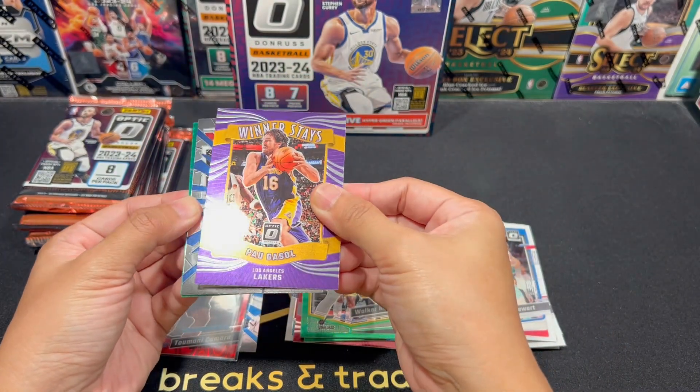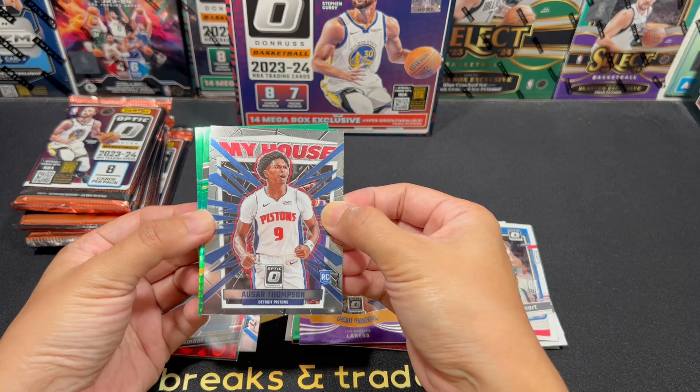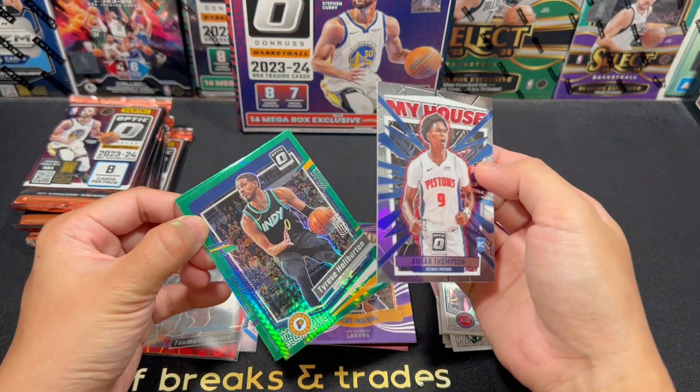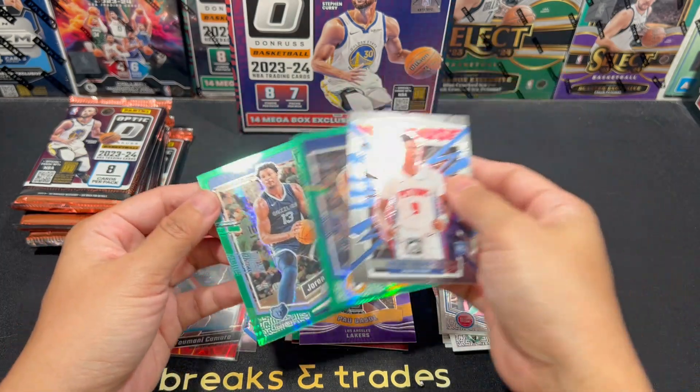Pau Gasol — nice. An Azar My House — not bad. And Halle Triple J.